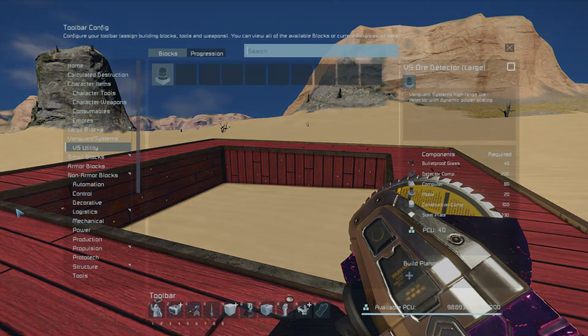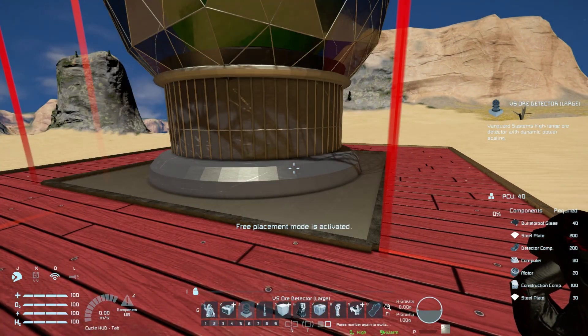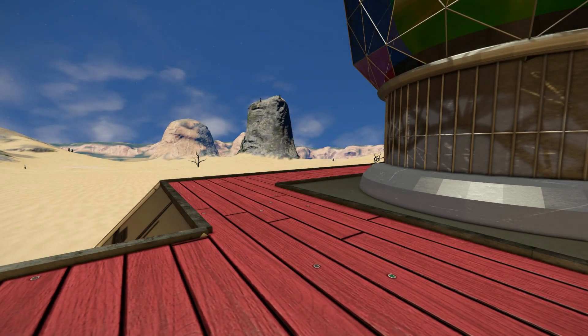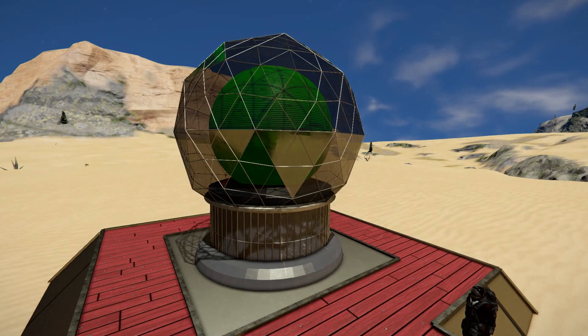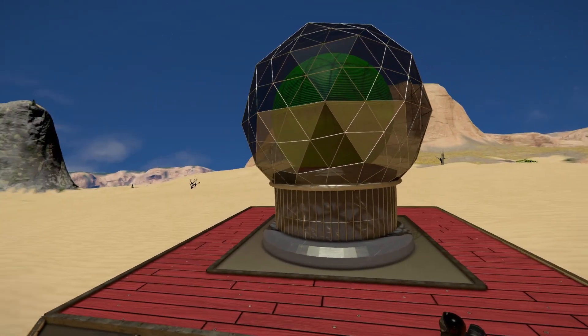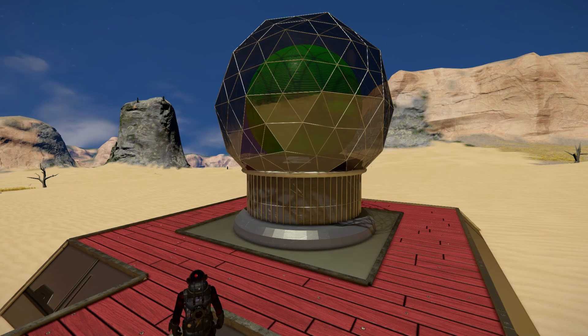Spawning it back into the world — there it is once again, all activated and working at maximum capacity. With that, that's pretty much it for all this thing has to offer. Just checked the workshop page and it was another very handy mod to have, and it also had a very unique design with this glass dome with the ball in the middle. I do recommend downloading it and checking it out yourself — there will be a link to it in the description below, and I'll be back with another video somewhere soon. Bye bye.